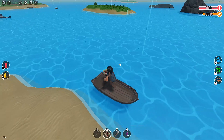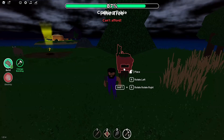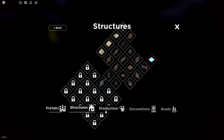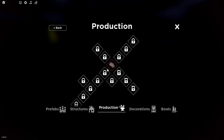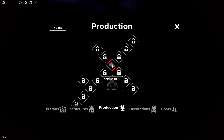Basically just go over to the chest area. Now once you're over there, you want to make a bed just in case you die, and you want to try to make a club, which is pretty easy. All you have to do is just click C on your keyboard, or if you're on mobile, the button on the right hand side.